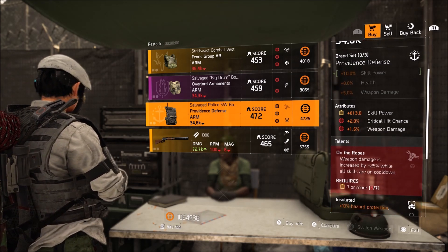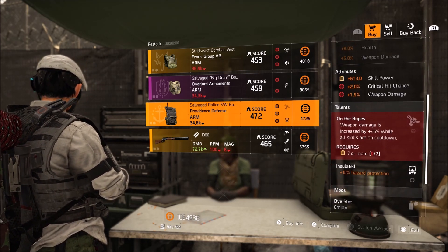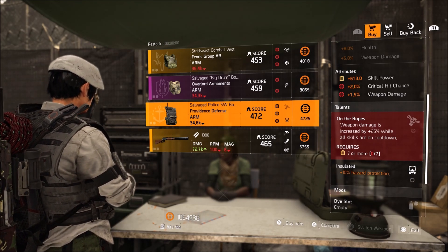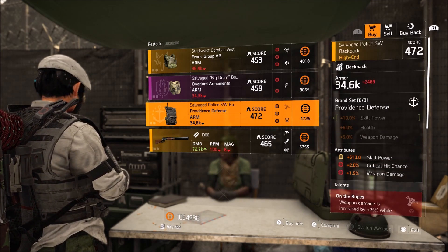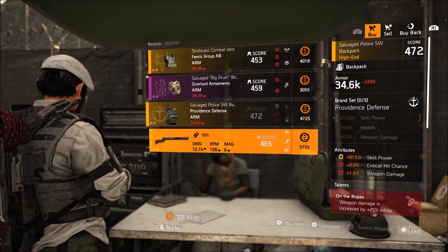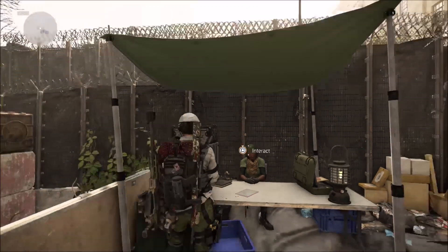Providence Defense Backpack with 613 skill power, 2% crit chance, 1.5% weapon damage, On the Ropes and Hardened. If you can't get the backpack from the Alps Summit one at the Clan Vendor because you don't have a level 30 Clan, I would pick this one up for the 613 skill power — unless you already have a higher amount of skill power on your backpack for your current skill build. 1886 with Fast Hands, Extra, and Transmission.